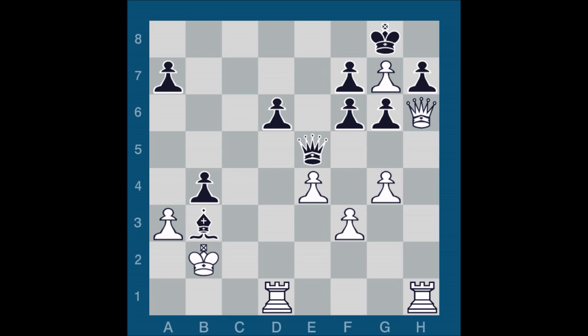King c1 loses to queen c3 check, king b1, queen c2 check, and after king a1, queen a2 is just mate. So do you take on b3 or go back to b1? I played the very strong move king b1, which after a number of moves gets out of check by force. Let's look at why I didn't take on b3. You have to calculate calmly and clearly in the critical moments.